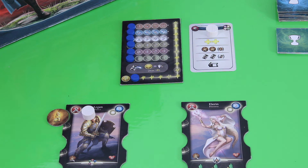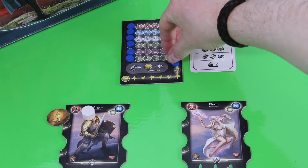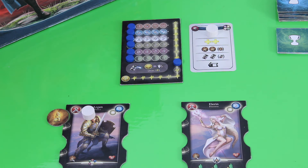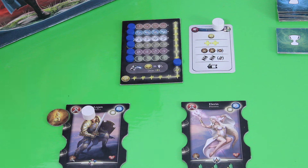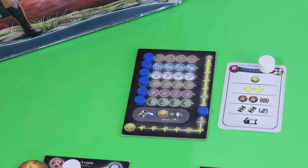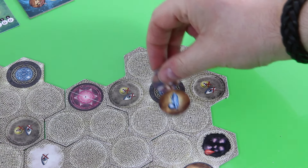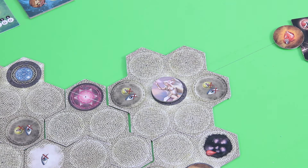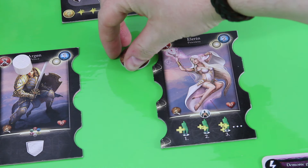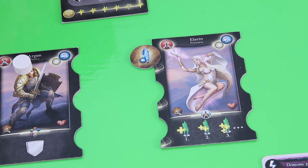Elorin has eight action points and can still use the crystal card. She does a move action onto the magic space and grabs the magic stone, attaching it to her character. Now she has three magical power instead of two — this is really, extremely powerful.